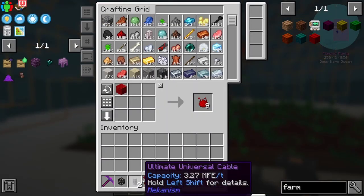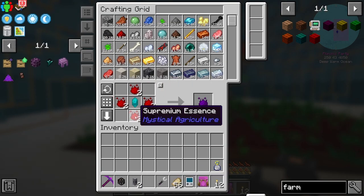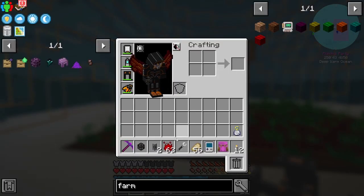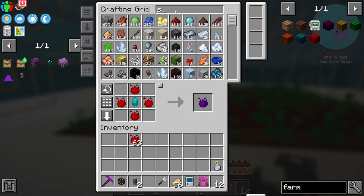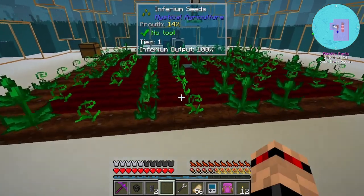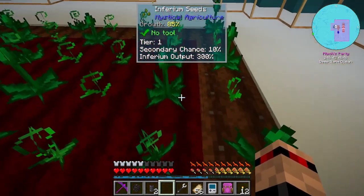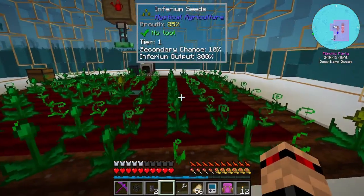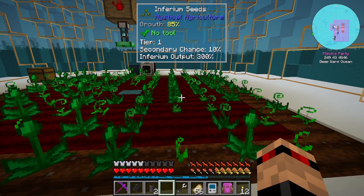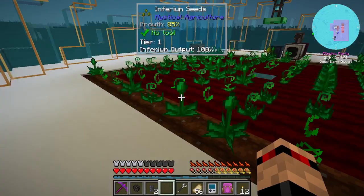How many insanium can we make? Let's get the rest of this and have a look. We can make 16 of that right now, plus we've got quite a lot of supremium down here. One, two, three, five, six, seven, eight, nine - so nine by nine is 81, minus the one in the middle is 80, so we've got an extra 80 which is 20 more. Maybe we'll do just one for now.